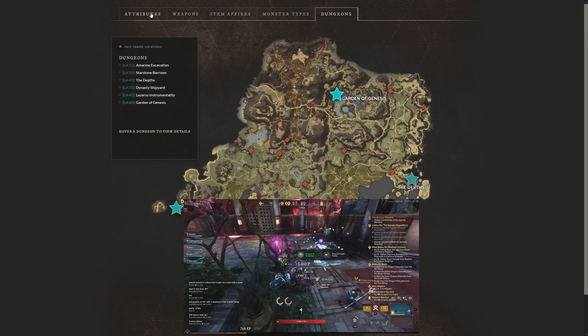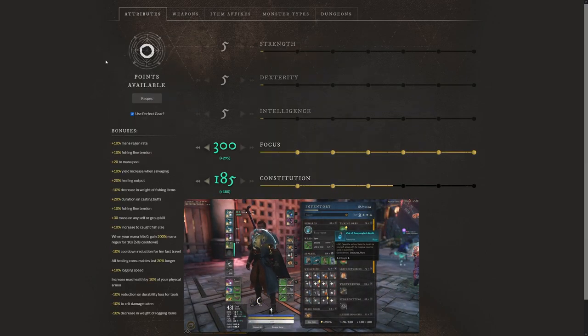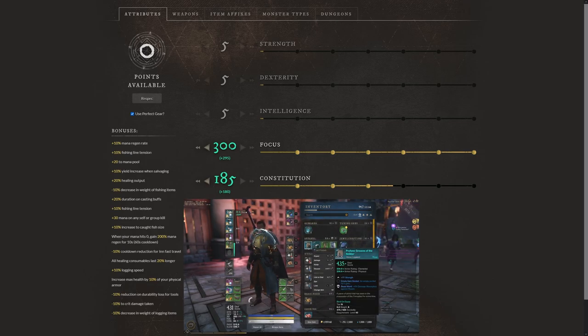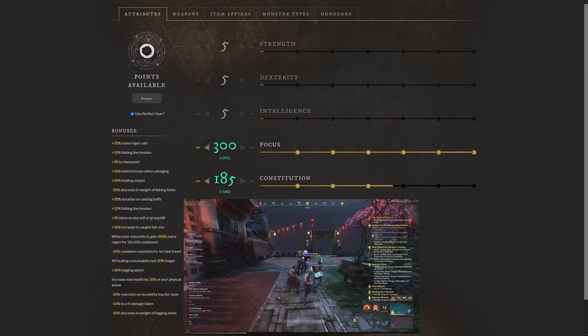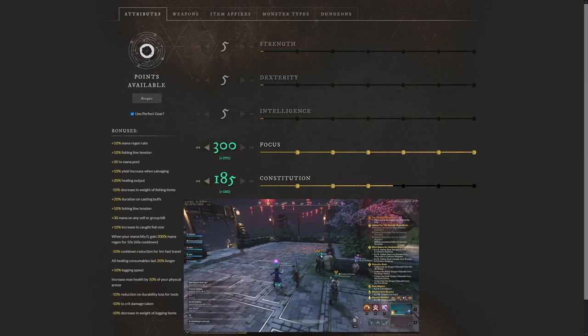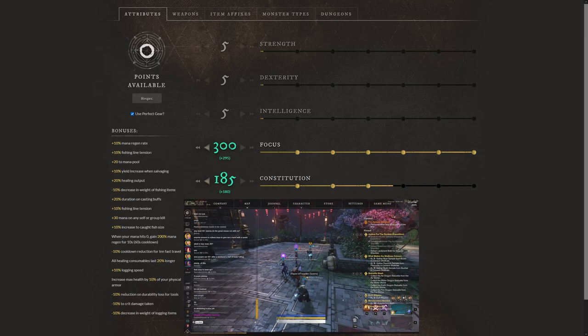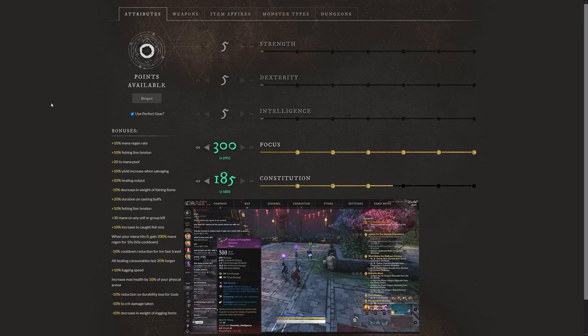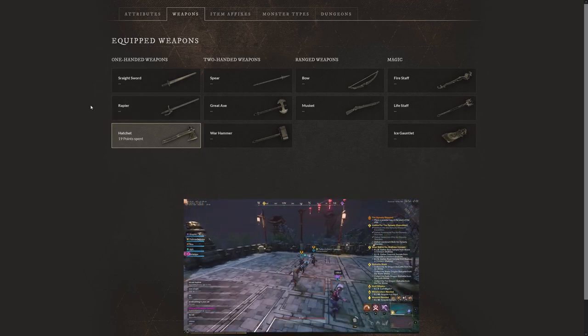Thank you guys so much for tuning in. I hope you like this way of going over the guide. This healing build is insane for expeditions — I think we're going to see a lot of people starting to utilize this in higher level 60-65 dungeons where you really need a solid build to complete the dungeon in a timely manner. If you have any questions or comments about the build, let me know in the comment section below. Make sure to like the video, subscribe to the channel, and turn notifications on.